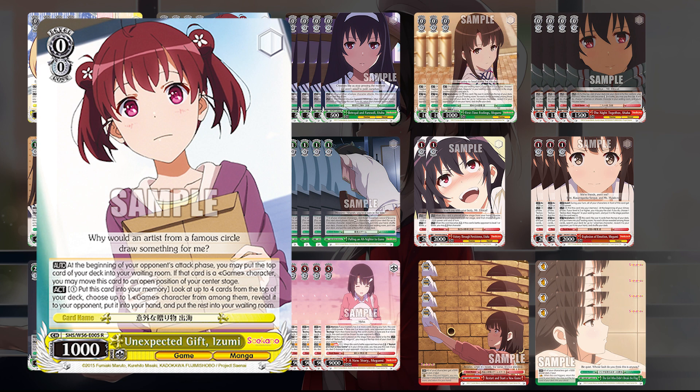We also run four copies of the Unexpected Gift Izumi — a mill runner. At the beginning of your opponent's phase, mill a card; if it's a character, you can move it to any position. It also has pay one, send to memory, look at top four, choose one character, and add it to hand. It does need the game trait, but for this deck it's essentially any character chosen. Another card that sends to memory, helping stockpile that memory game as we go through.